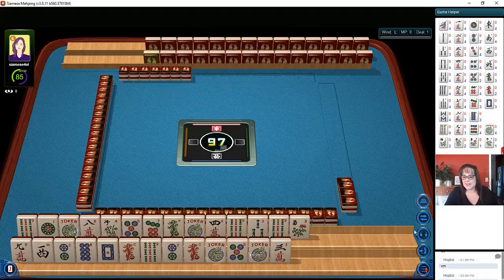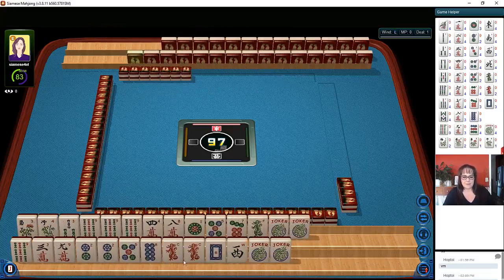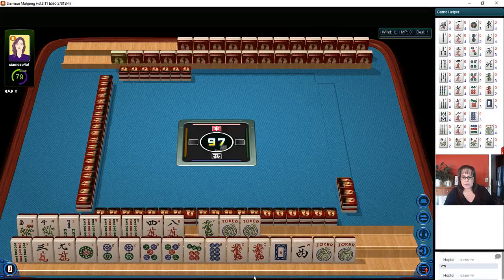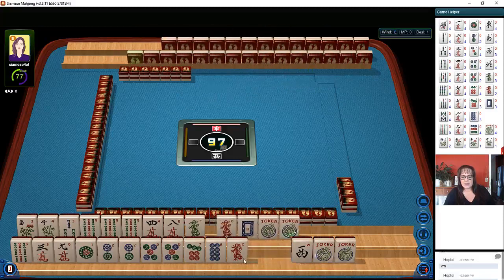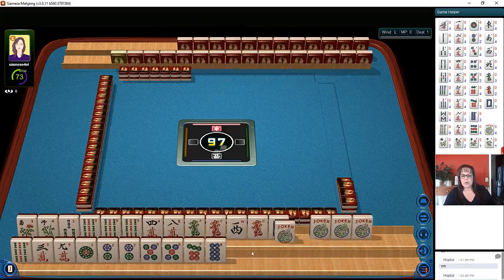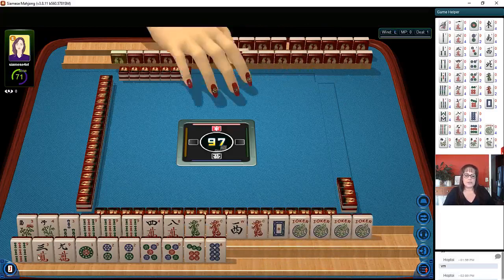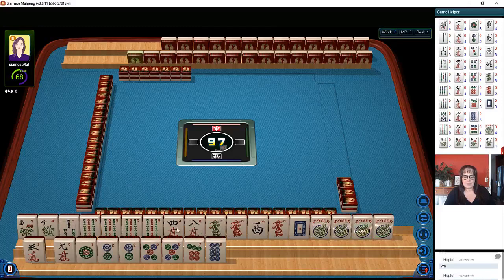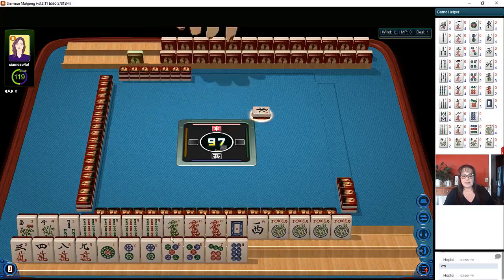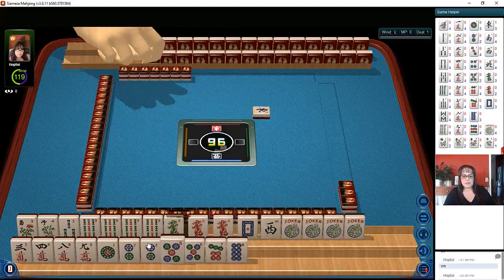Let's see what we can do with these tiles. I'm going to hold my shift key down and click on these tiles so they can be sorted quickly. We have all the dragons — each one is represented. We have a pair of flowers, a three bam, and a Kong of nines. Look at that.